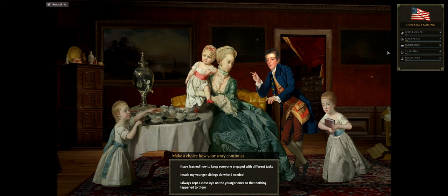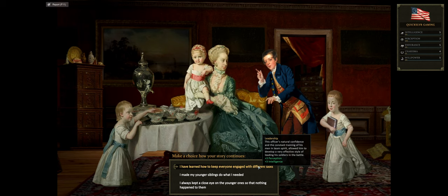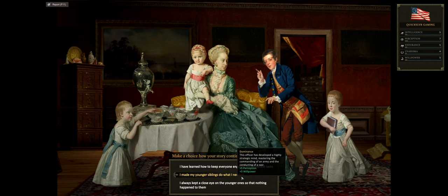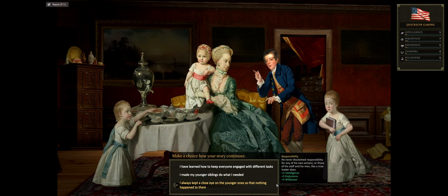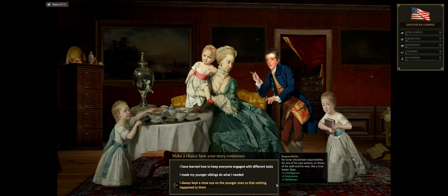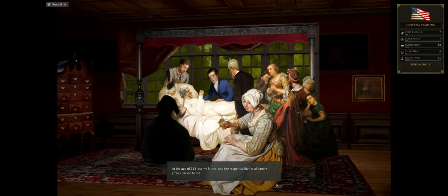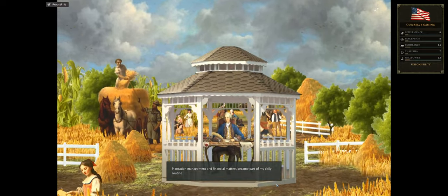Here we have background choices: 'I have learned how to keep everyone engaged' gives plus 3 Perception and Intelligence; 'I made my younger siblings do what I needed' gives Perception and Willpower; 'I always kept a close eye on the younger ones' gives Intelligence, Endurance, and Willpower — that's the one I'm choosing, as those are three of my preferred stats. At age 11 I lost my father, and plantation management became my daily routine.